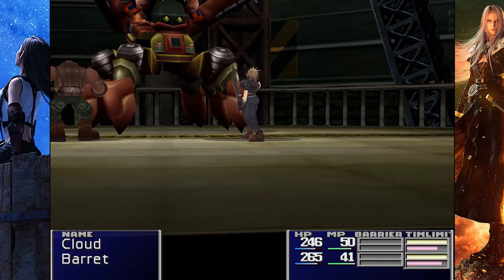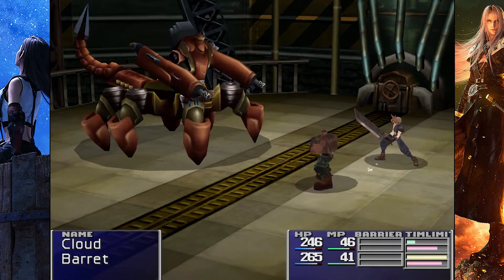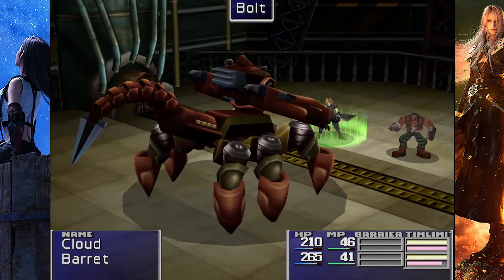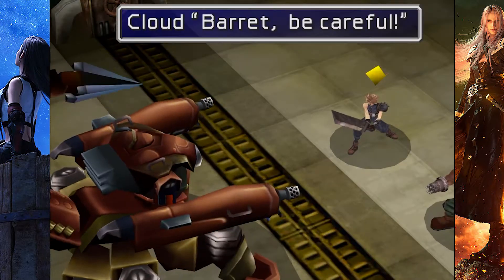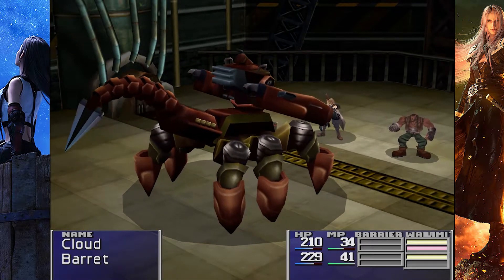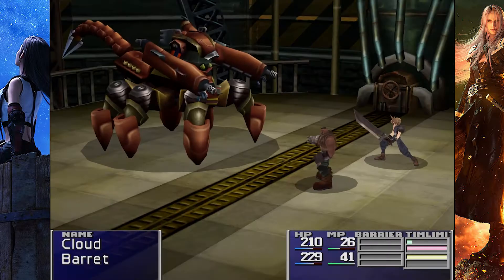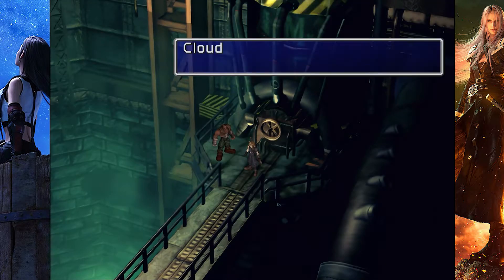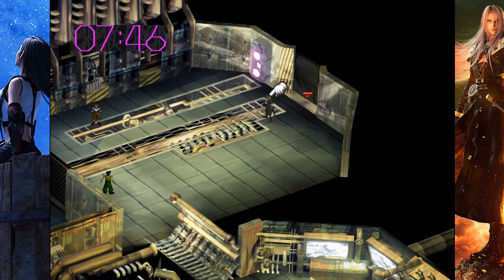The Guard Scorpion — obviously a classic boss. His mechanic is: when he raises his tail, if you hit him while it's raised, he'll do an AoE attack that does serious damage to everyone. He even got a new model with this mod. As a robot, he's weak to lightning, so just bolt him — easy stuff. When the tail is down, we attack. The Guard Scorpion isn't the hardest fight in the original, but it's an interesting comparison to the Remake version. We got a new gun for Barrett and we're moving on — the bombing mission is just such a good start.